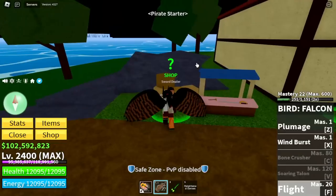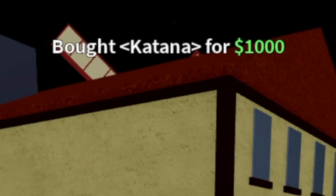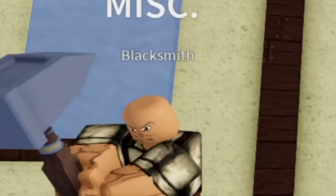Anyways, for our first two swords located in the Pirate Star Island, we have the Katana and the Katlas. Both swords are worth 1000 bellies. Now let's head to the Blacksmith and start upgrading.